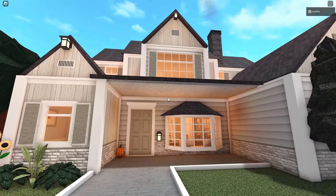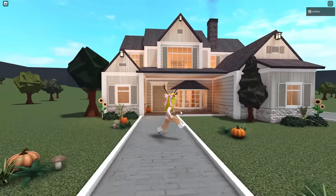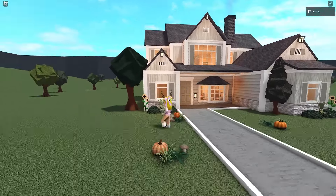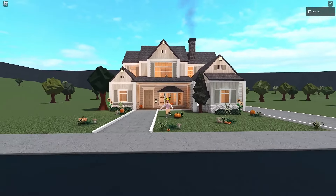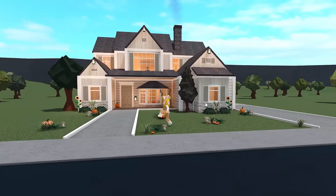You don't need the large pot game pass, which is so nice. It's so spacious — you have so much room to expand and add your own touches. It's so affordable too: 65,000 for this is a steal. The exterior is only about 12,000 and the interior is about 50,000, so the exterior is surprisingly affordable.